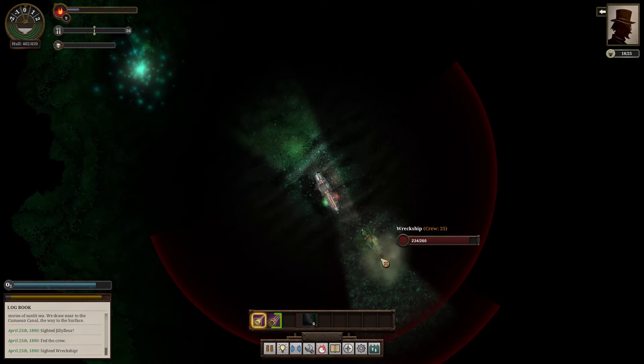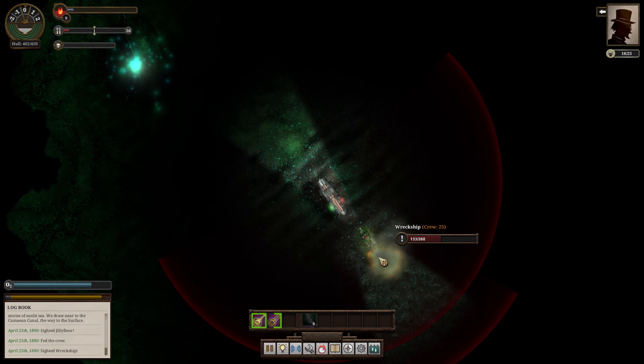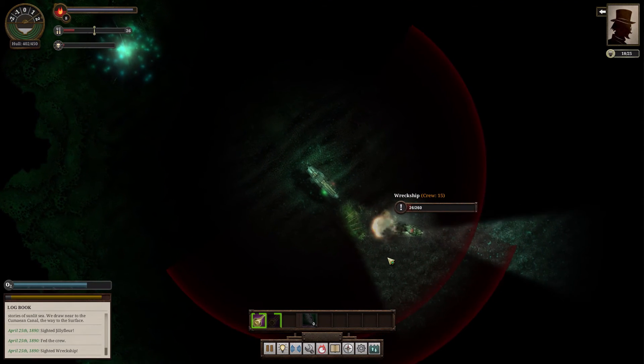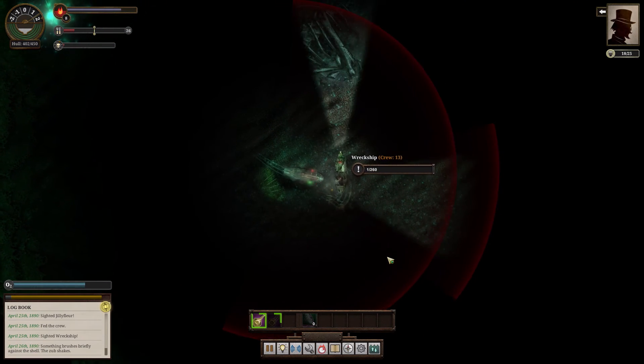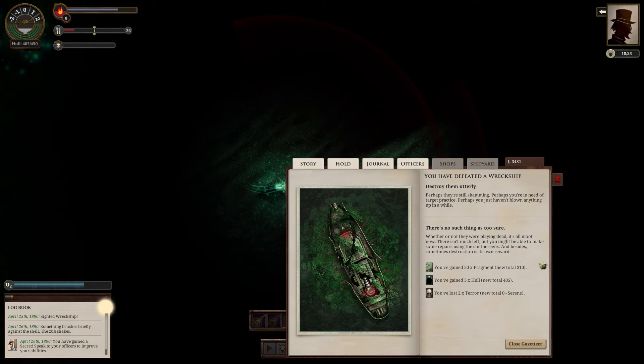I would have words — and by have words, I mean just destroy your little ship here. It's cute how you try, but it's not going to do anything. I simply have a better ship. Oh, you're running away — that's cute. You've defeated a wrecked ship. It makes a much more convincing wreck now you've finished with it. Could send a boarding party, but it doesn't have very good chances of success. Destroy them utterly — perhaps they're still shamming, perhaps you just haven't fired anything in a while. There's no such thing as too sure. There isn't much left, but you might be able to make some repairs using the smithereens. Sometimes destruction is its own reward.